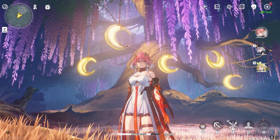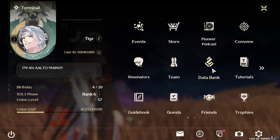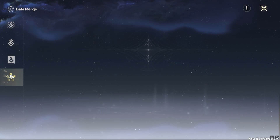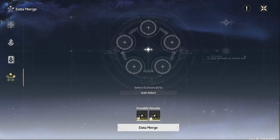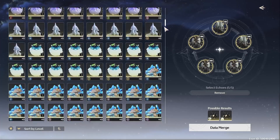So let's get started. To get to the data merge feature, go to the main menu, then databank, and then on the left side, click the very last icon, which is the data merge. If you're at the point where you no longer need your greens, blues, and purples, you can hit the auto select button to just throw away five random echoes of those rarities to data merge a new one.